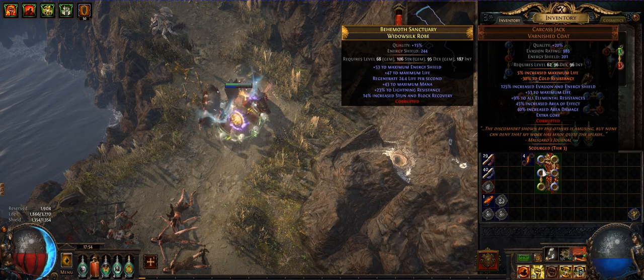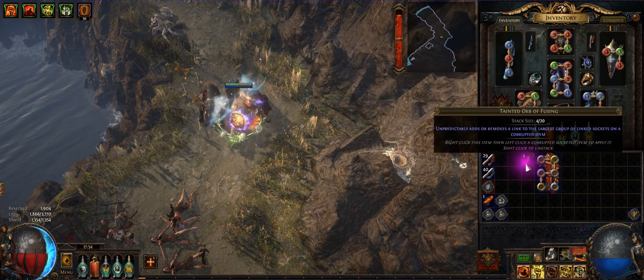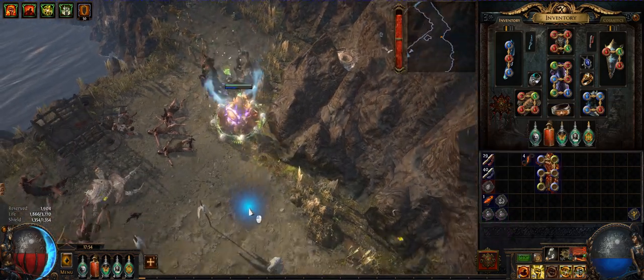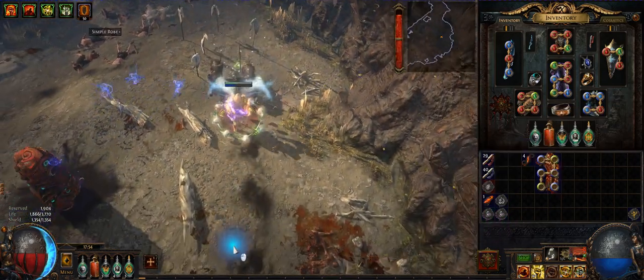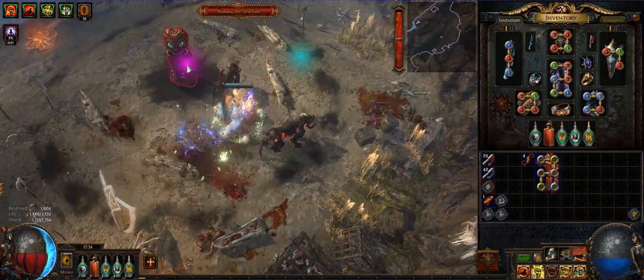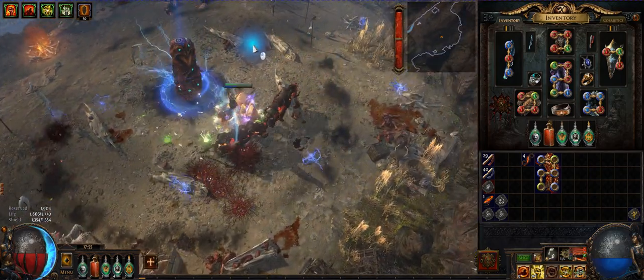This is a corrupt tier three item. I will use maybe two or three orbs — I have no idea. I've played since the start of the league and only have four. So I will do the ritual thing that everyone does and come to this boss, Kaduku, the God of Totems.